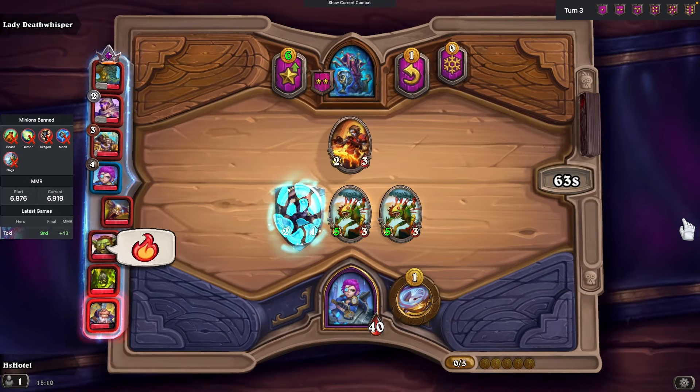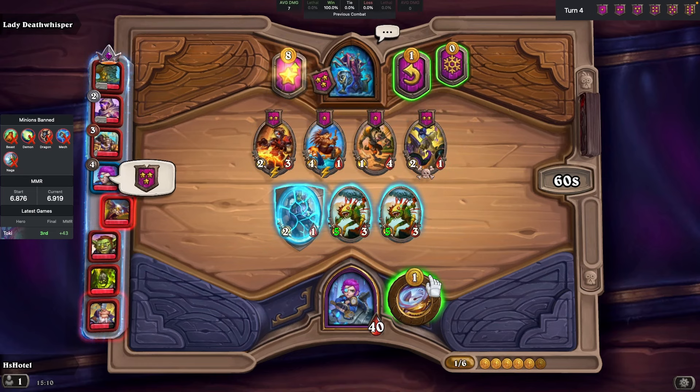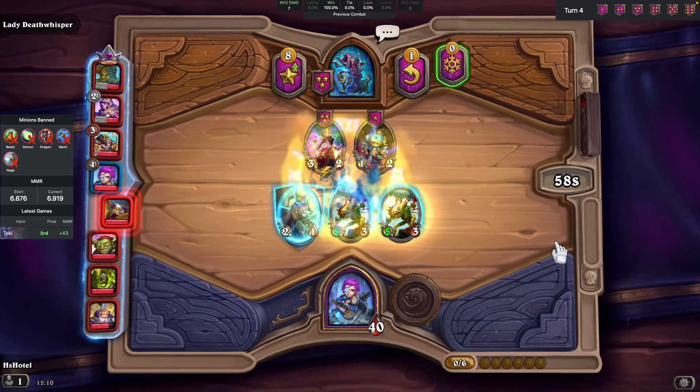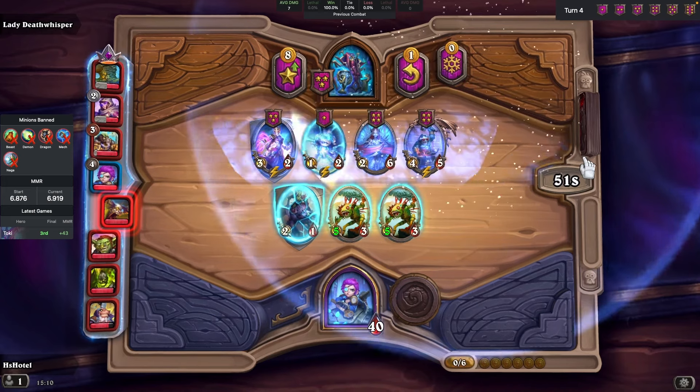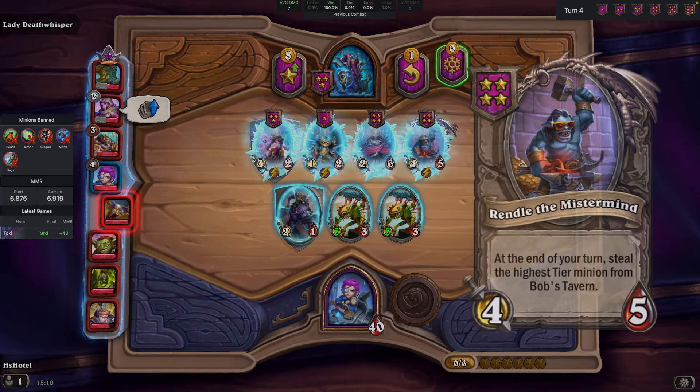At turn 4, what we want is to go to Tavern tier 3 and then use our hero power to collect two tier 4 drops. Rindle the Mr. Mind is a serious one for Toki.